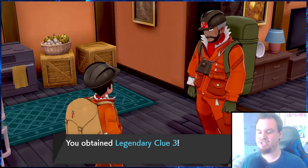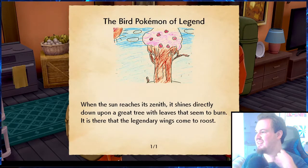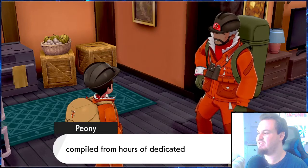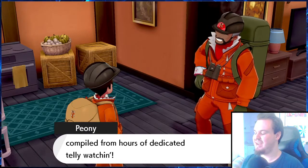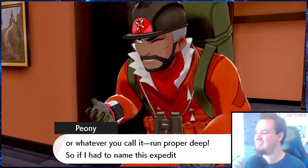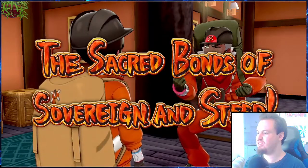So that explains the legendary Pokemon of the Regis. The other one was Calyrex and a horse — then what's this one? Another clue with a child's drawing: 'When the sun reaches its zenith, it shines directly down upon a great tree with leaves that seem to burn — it is there that the legendary wings come to roost.' These are the legendary clues Peony compiled for hours of dedicated telly watching. 'First off, why not have a look at the clue about the king of bountiful harvests? Seems like this king's bonds with its loyal steed run proper deep. So if I had to name this expedition I'd call it: The Sacred Bonds of Sovereign and Steed.'